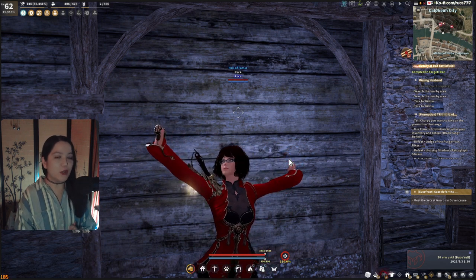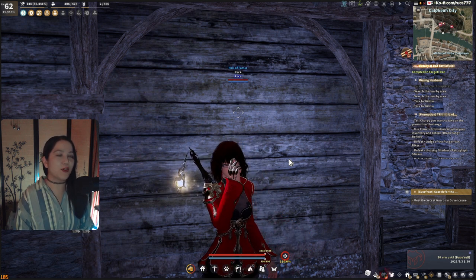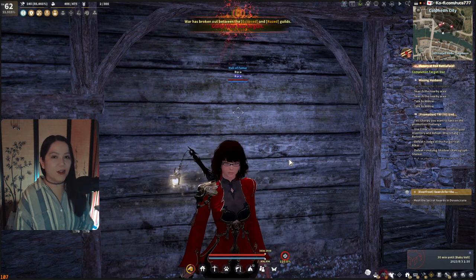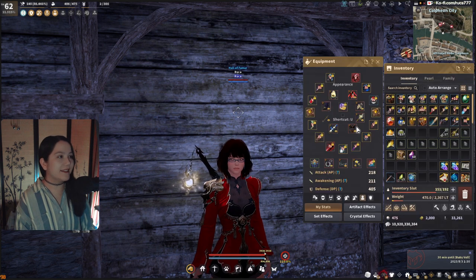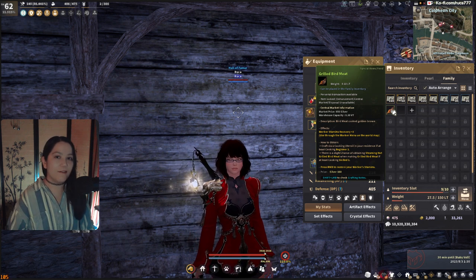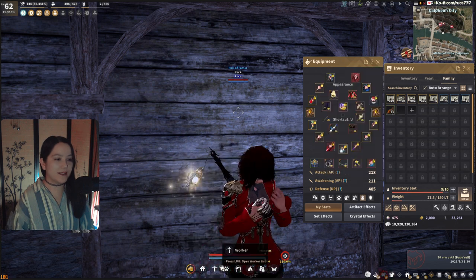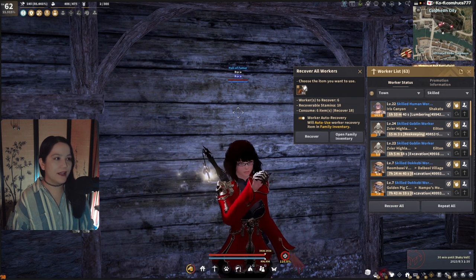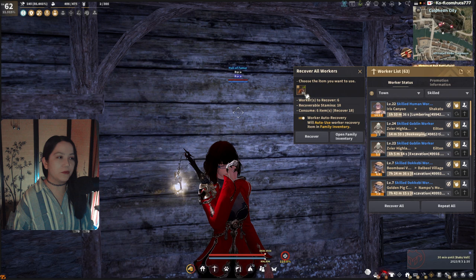First things first, for new players, you need a family inventory, especially later. You can start getting these nodes and workers done early, but you need to be level 60 or higher on one character in order to do the family inventory quest line, and this activates it. You can put your food or beer into this and it will auto-feed your workers. This is a new feature for workers. Hit Recover All, and when they hit zero it will take from this, feed them, and they will continue to work and provide.